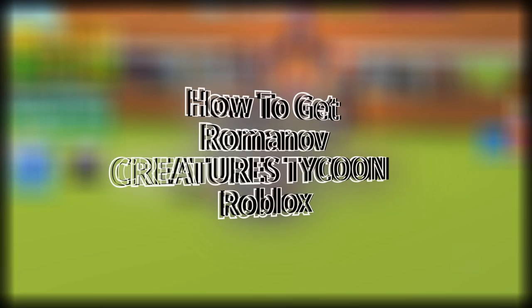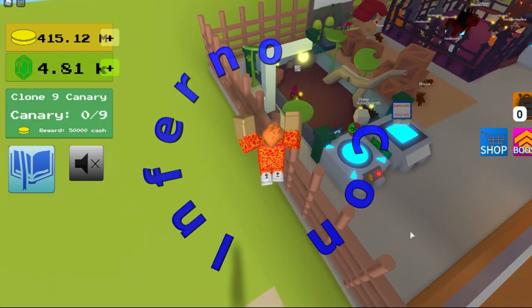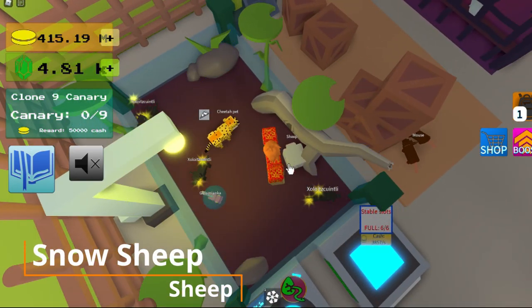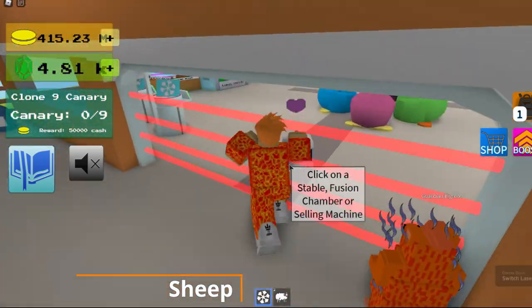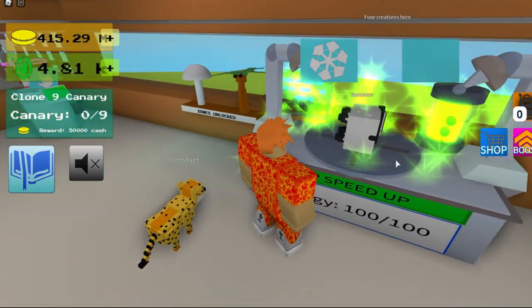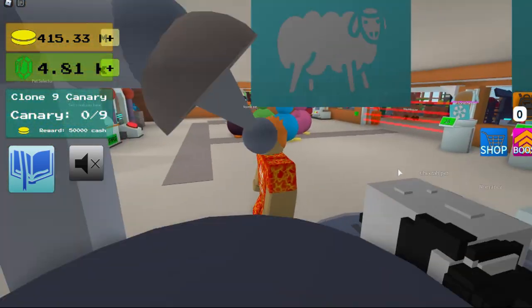I'm going to show you how to get the Roman. First, you go over and get your snow sheep and sheep, and then bring them over to the fusion chamber. And that's how you get the Roman — that's how it looks.